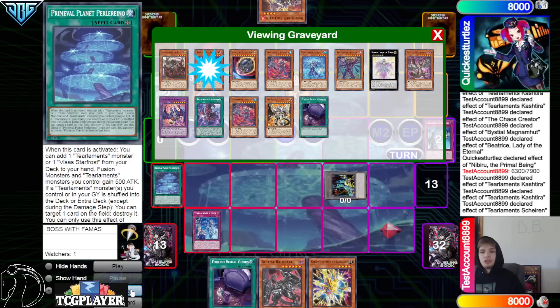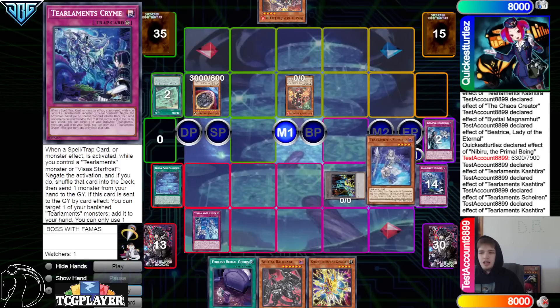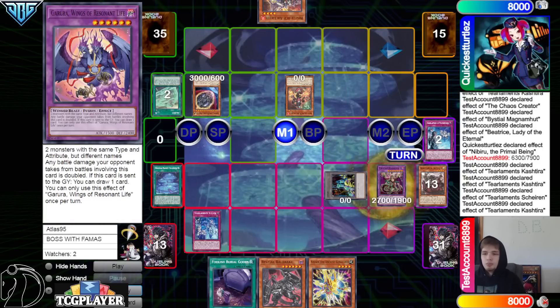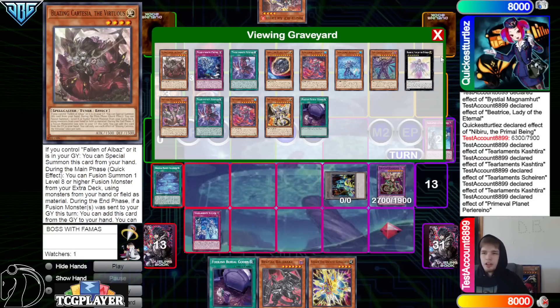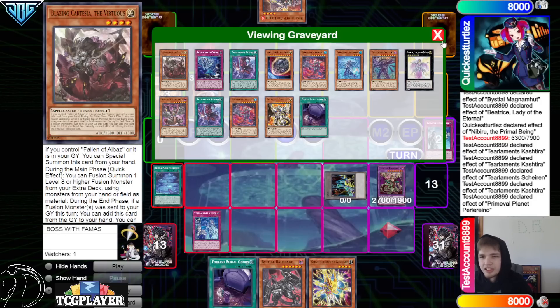We do mill Shailen, Blazing Cartasia — so we're going to get Shailen 1, Tear Cache 2, mill Scream Crime, and we don't have any banish to add back. We probably don't even have a trap to grab. Put back the Shailen and the Gerua to bring out Dragostapalia, and then we're going to get Planet to pop — it's pop Hydrant, which is fair. We don't have to pop Nib because our guy's at 32. We know their card in hand is Airlifter, which won't do anything.